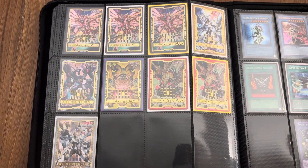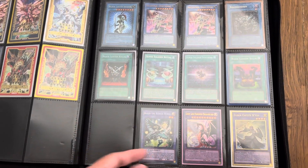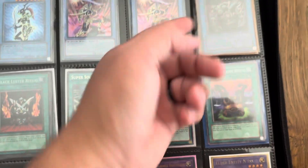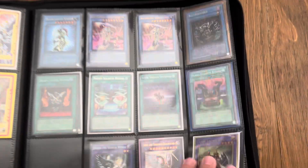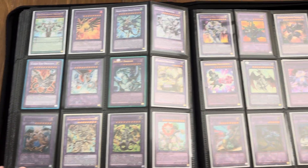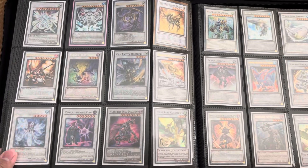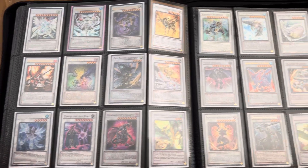I picked up a Fire Sorcerer. We've got the Field Center cards, some Rituals, Fusions. I believe these are just the regular structure deck Pegasus cards. I do have a Relinquished deck, as well as a Six Samurai deck and Fire Kings — I just forgot to pull them out while I was making this video, but hopefully if you're here and listening you'd hear about them.